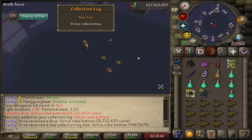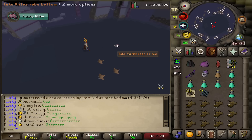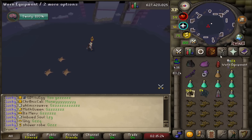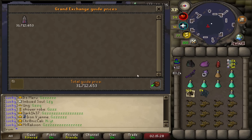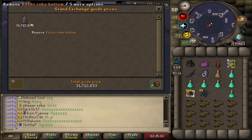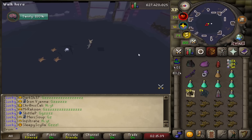Virtus Robe Bottoms — hell yeah! Those are actually fairly rare. I think getting any of the Virtus pieces is like the rarest items you can get here — drop rate is like 1 in 2,000 and something. Sadly I didn't get this day one since I wasn't around. I think they were going for like 300 to 400 mil way at the beginning, but I'll still take a free 30 mil and a new collection log slot. That's sick.